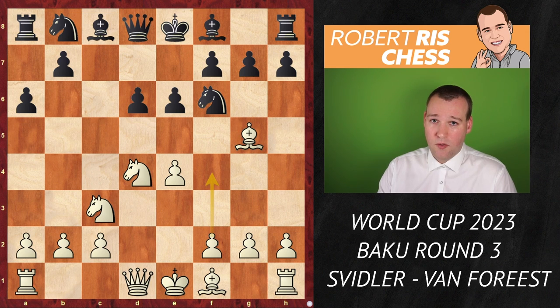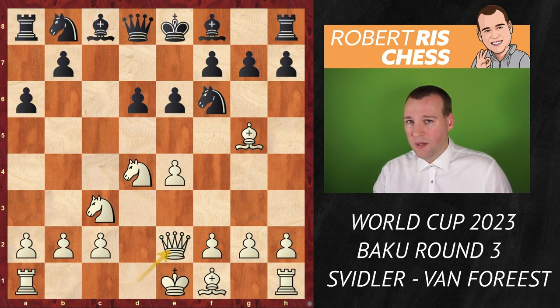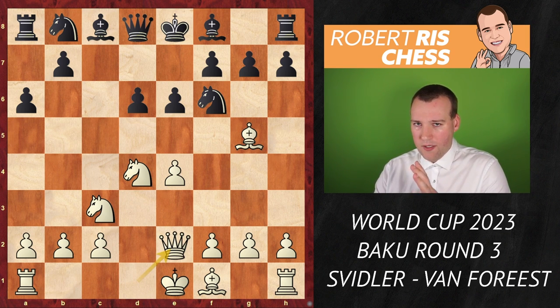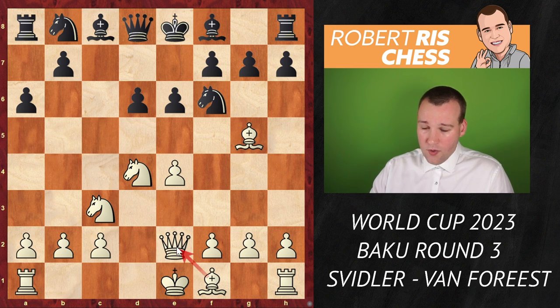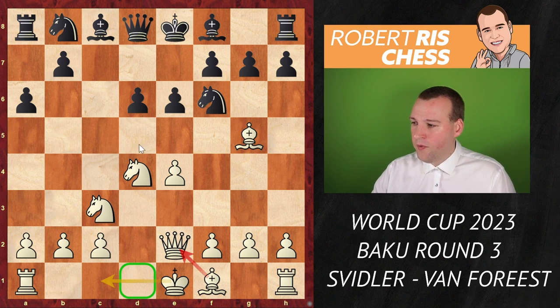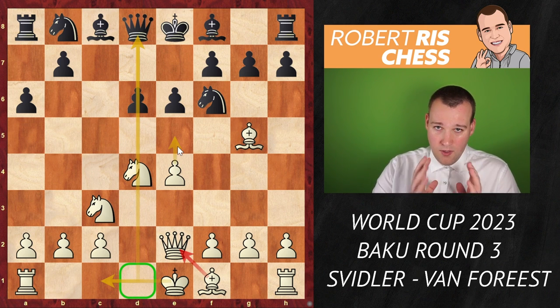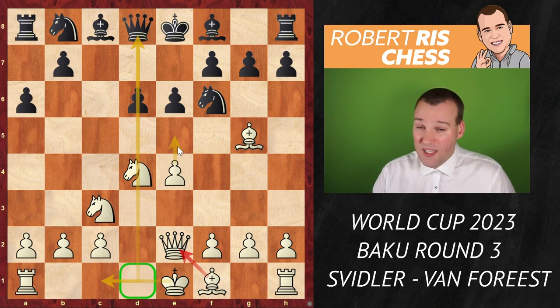There is a lot of theory after f4, so understandably Svidler doesn't want to test his opponent's knowledge and goes for the very interesting sideline: queen e2. If you're a beginner you'd think this looks bizarre — you bring out your queen and obstruct your bishop on f1 — but the idea is to castle queenside as quickly as possible, keeping the d-file open. There are possible strikes with e4-e5.